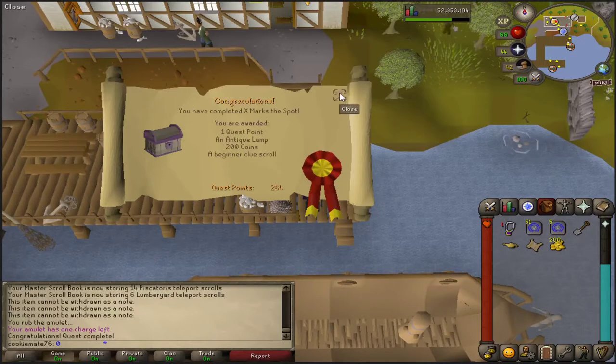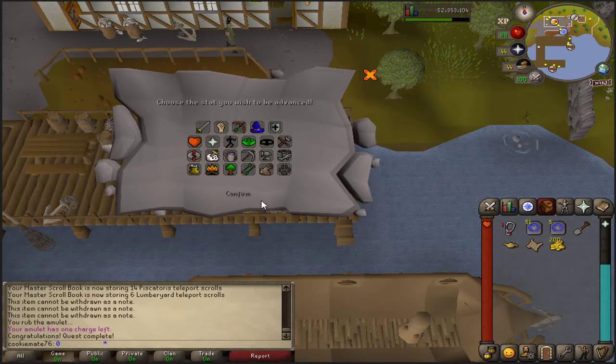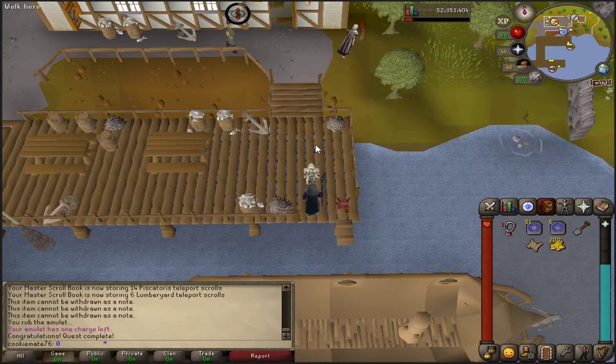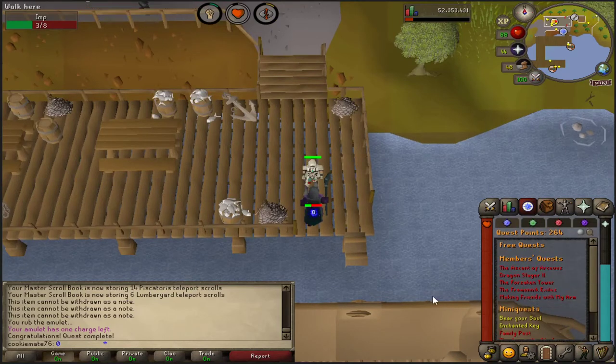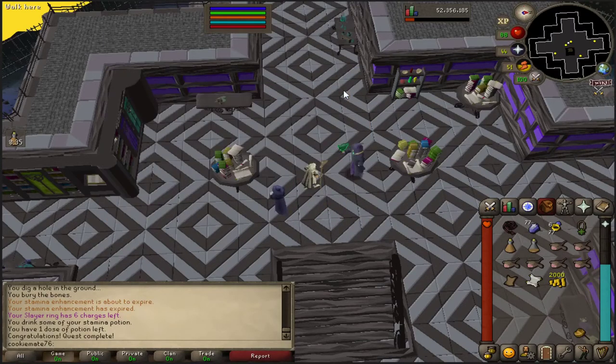That's the first quest done — it literally took like two minutes and we get a beginner clue scroll. I'm going to start banking these and maybe wait until I've got a few. I could stick the XP in Runecrafting because I hate Runecrafting, but it's only 300 XP, so never mind. Let's go have a look at another quest. There we go, another quest done — the Ancient of Atticus — and a little bit of XP from that.